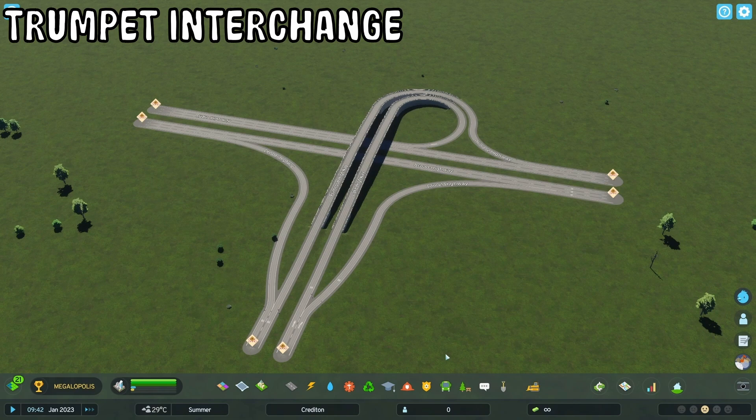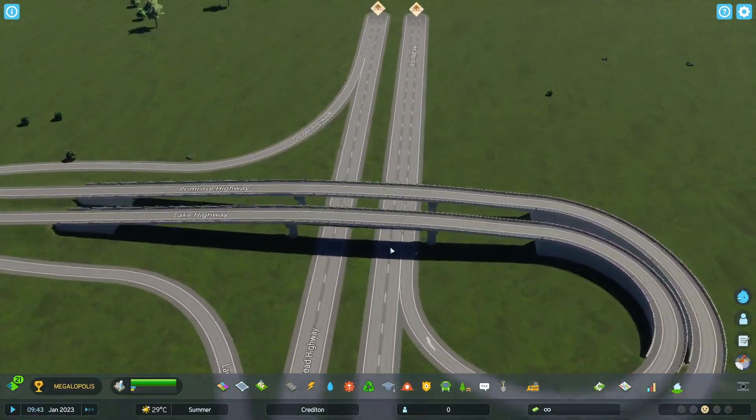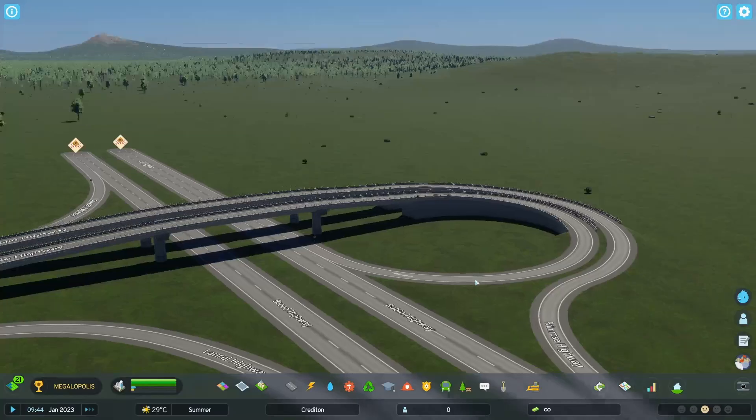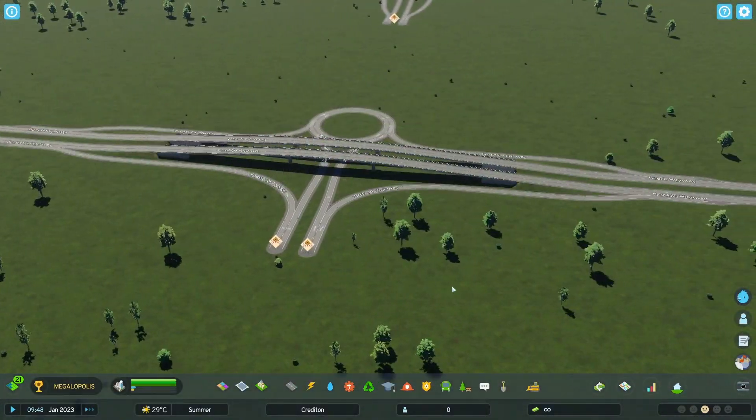Starting it off with the trumpet interchange — a classic interchange, and I think this looks really good. It's super smooth like all of these. You got lane markings and the connections look really nice — the curves. A great interchange.